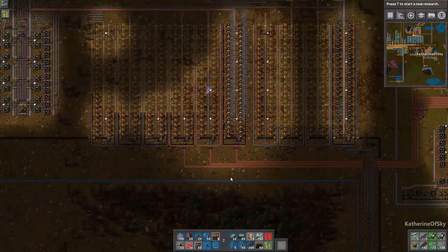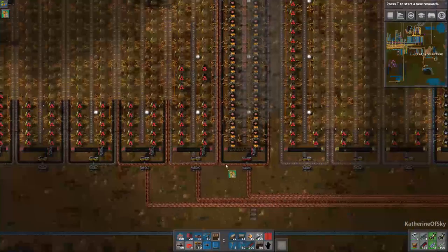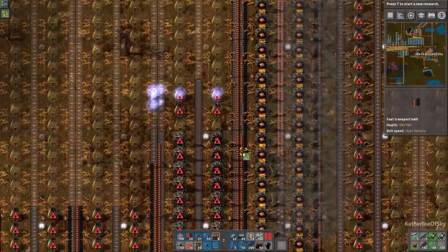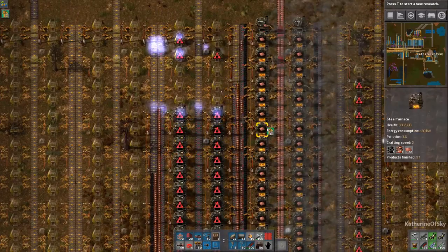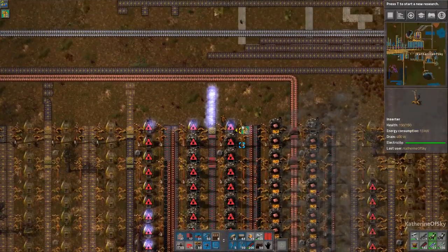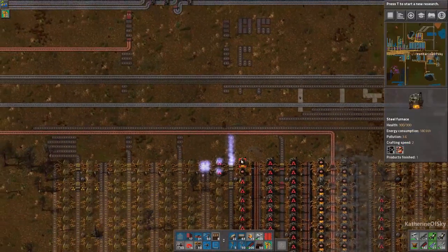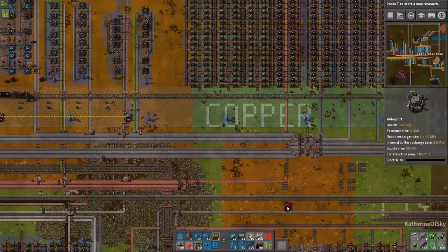What we need to do is use the upgrade planner or maybe a deconstruction planner, or have a cycle going on and just replace them each time. That may look odd but it does actually work. The alternative is re-plopping all the blueprints which I don't really want to do at the moment. We need to get these guys upgraded to red and we've run out of belt, which is unfortunate.